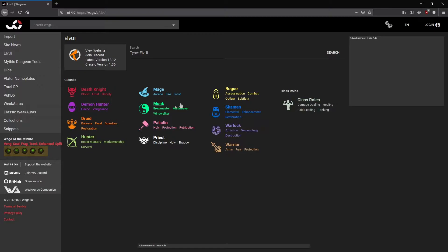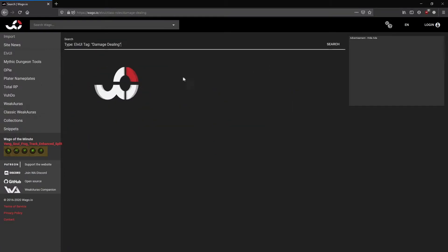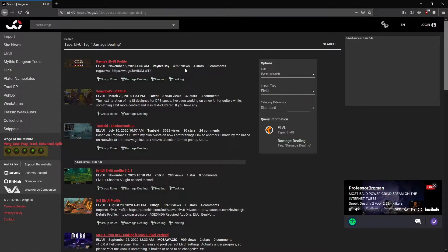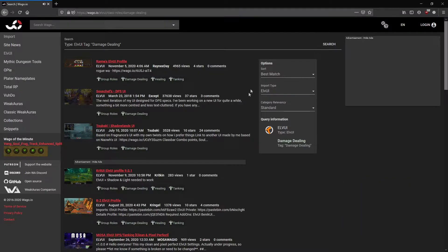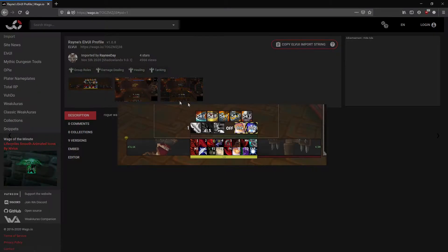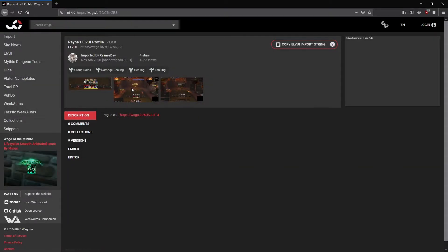We're setting up a Warlock — I guess we could go with Damage Dealing as a role. All you've got to do here is look at these UIs. Let's check the top one — this one has a decent amount of views and a couple of stars. Let's see what it looks like. We're going to go check this one out. All you've got to do is find one that you like; if it looks good to you, go for it.